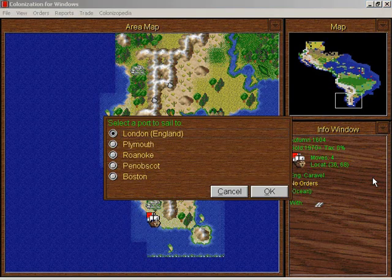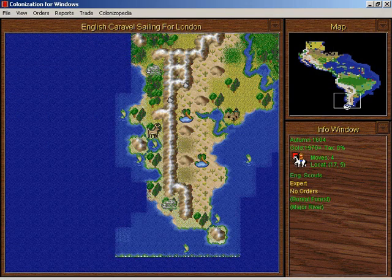Now this caravel has silver. Let's go to England. And for no particular reason, they went west to go to England. That's weird.